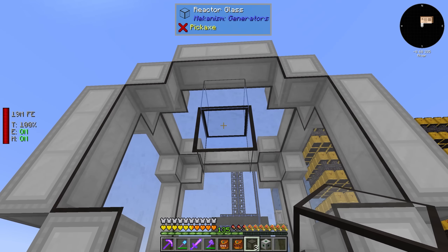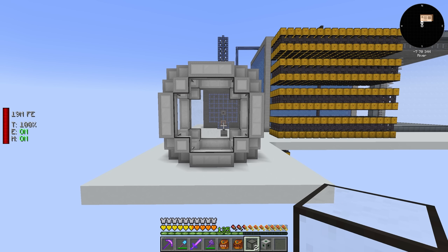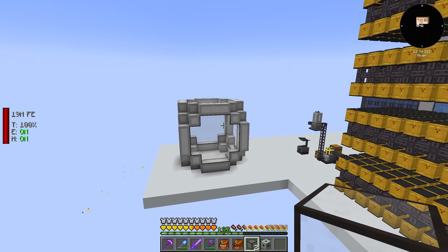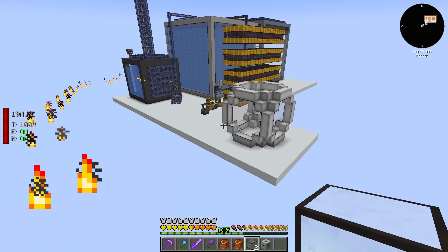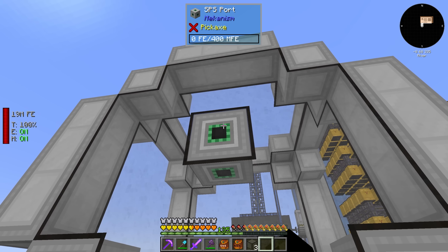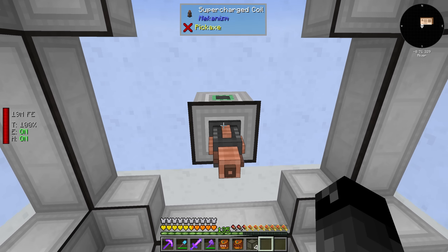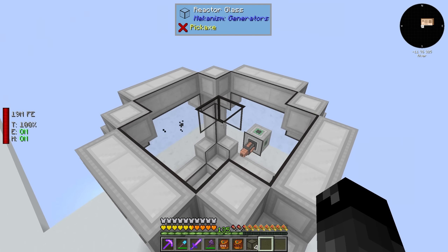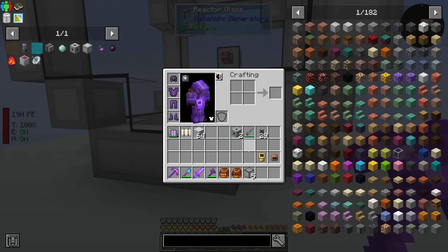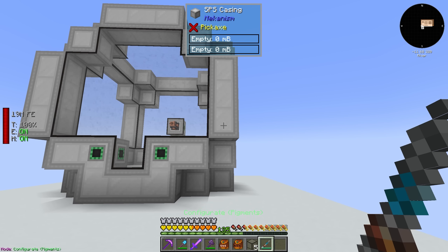Like a lot of multi-blocks in Mekanism, as soon as you place the last block, you get red particles to show you that you've done it correctly. If you don't get those particles, you probably did it incorrectly or have particles turned off in your video settings. So this is what the multi-block looks like — it's not really impressive, but that's what it is. We need a spot to put in power, so we get the confirming red particles as we do this. Then we need a supercharged coil — this is how power comes into this thing — and then we need to find a spot to put in and take out the gas.